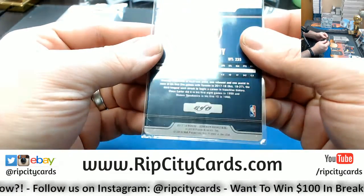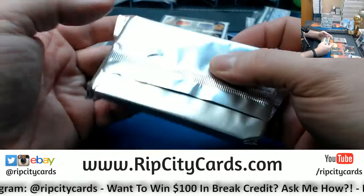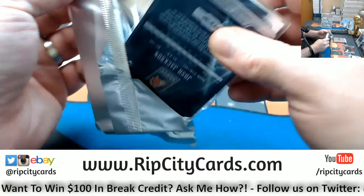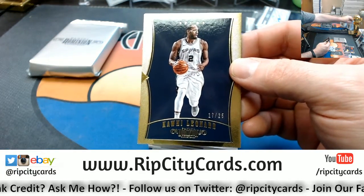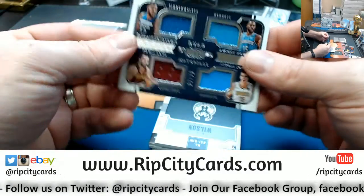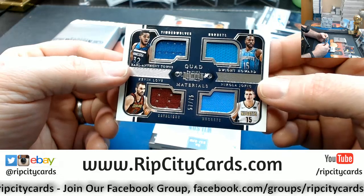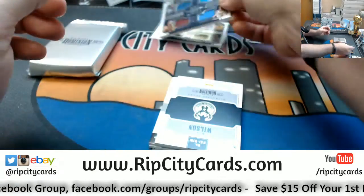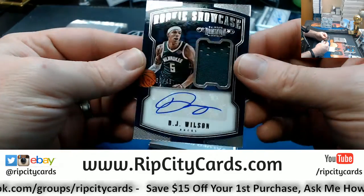The Raptors metal card, 23 out of 49, already top-loaded. Got a Kawhi Leonard, 17 out of 25, base card. We have got another quad — Timberwolves, Hornets, Cavs, and Nuggets — Towns, Howard, Love, and Jokic. That's a DJ Wilson Rookie Showcase, 249 autograph.